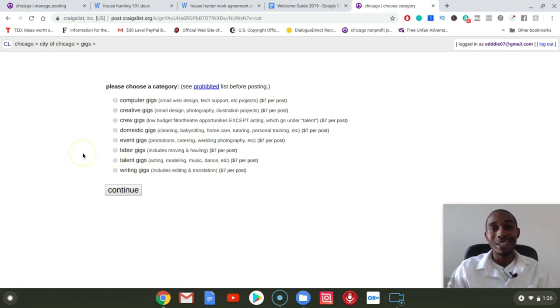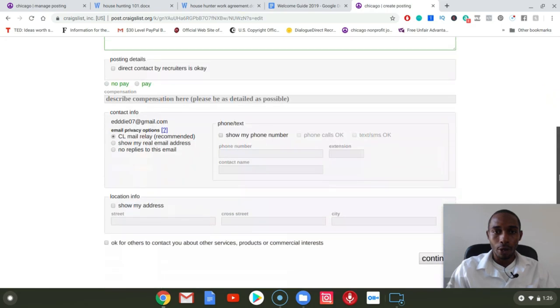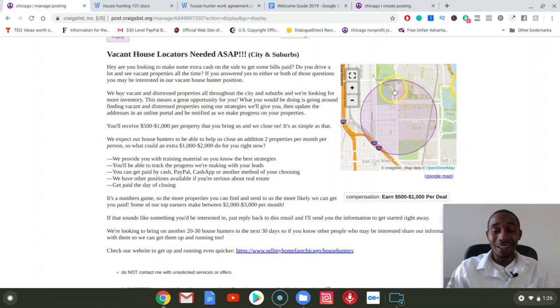I will give you a disclaimer: this post will cost you seven dollars to post, which is a very small amount for what you're going to get from it. Click on labor gigs and it's going to give you the opportunity to actually start creating your post. Instead of doing this entire Craigslist post right here, I'm just going to show you all what it looks like once it's all done.